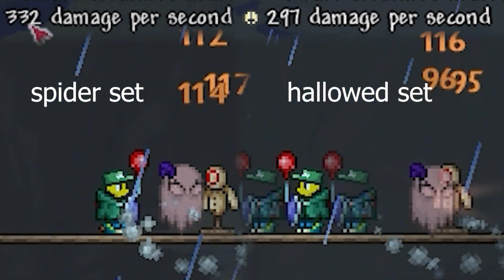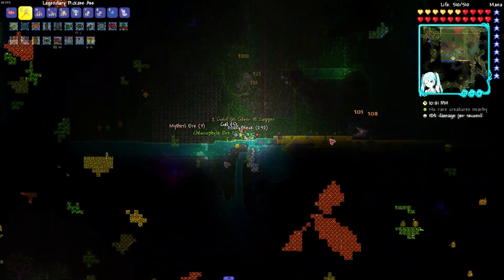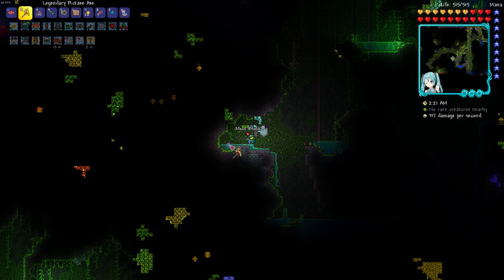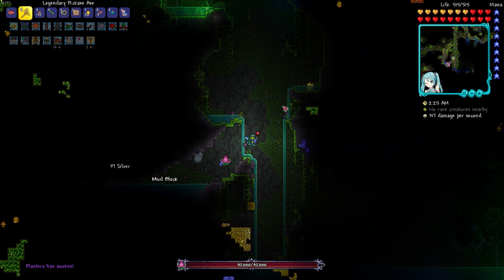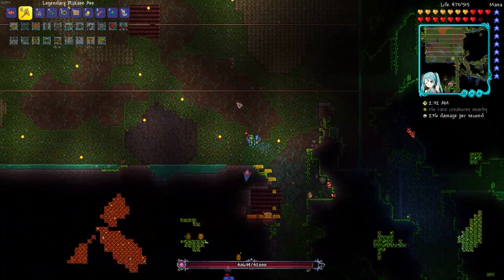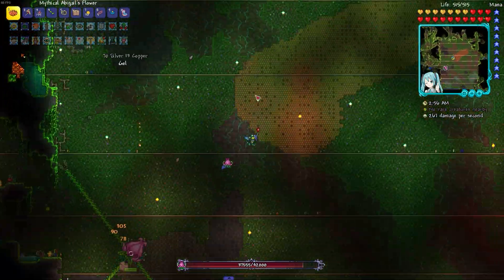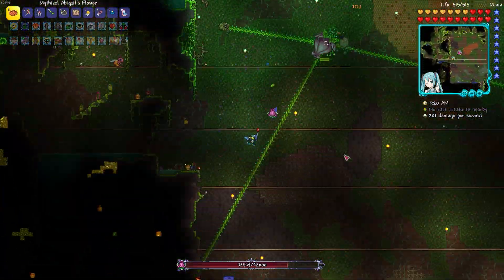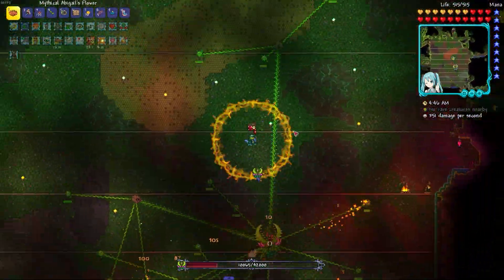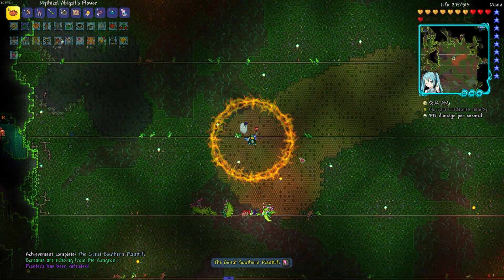I then made some hallowed armor, which had slightly less damage than the spider set, but had more defense so it was worth it. I then expanded my Queen V arena to fight Plantera. The fight was pretty easy, so I decided to head straight into Golem.